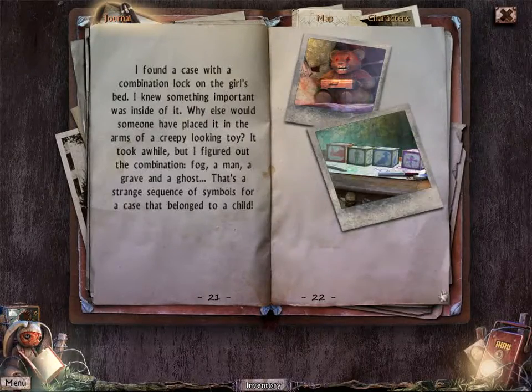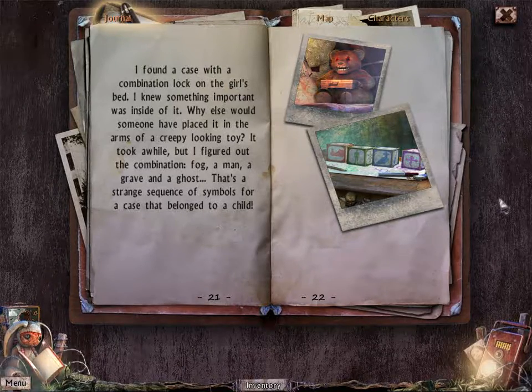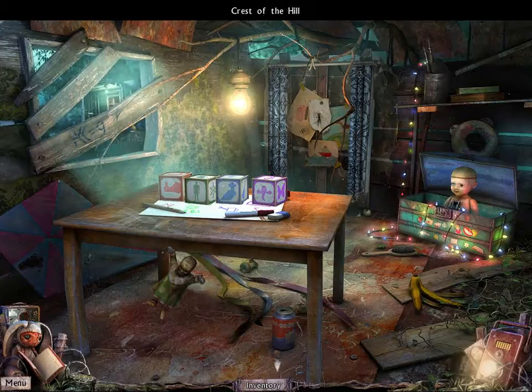I found a case with a combination lock on the girl's bed. I knew something important was inside - why else would someone have placed it in the arms of a creepy looking toy? It took a while but I figured out the combination: a fog, a man, a grave, and a ghost. That's a strange sequence of symbols for a case that belonged to a child. Now we have the combination, we can go back to the bear.